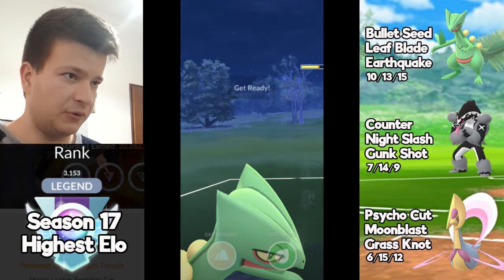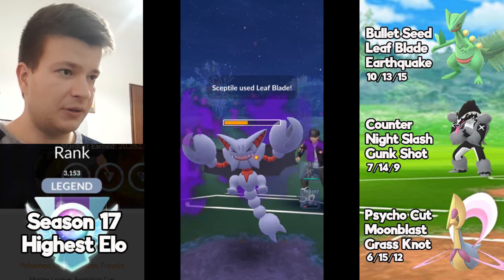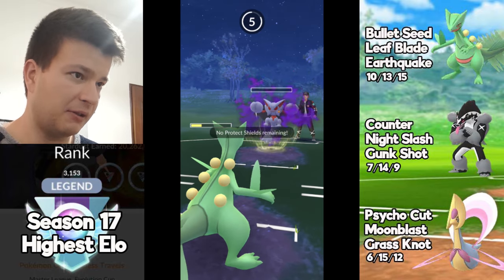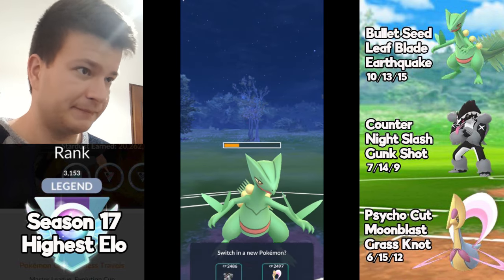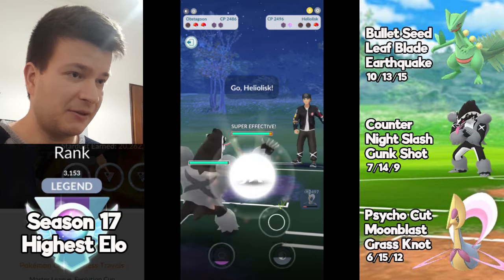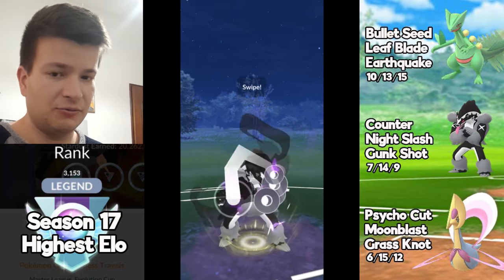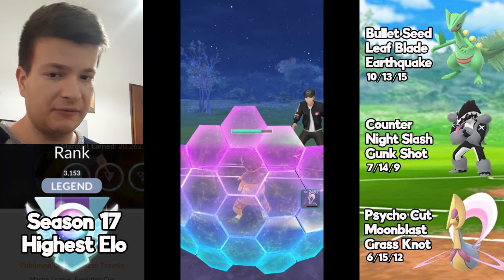I want to pressure that last shield from the Galvantula — that's why I brought Sceptile here. And this guy survived with one HP. The problem with Sceptile is he's squishy. He has a huge attack, but too squishy.